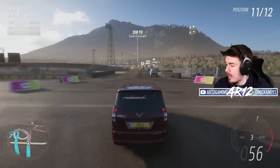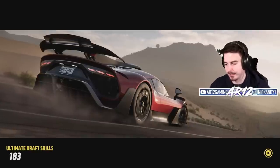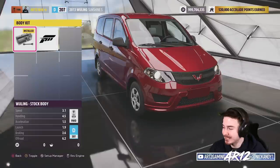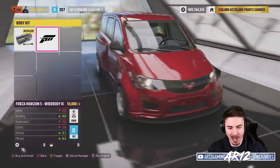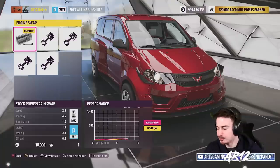I'm so happy with my Wuling Sunshine. I got so bored driving it that I needed to quit. Are you ready to see the greatest thing you've ever seen in a Forza game? The Wuling Sunshine has a body kit — did you know that you can wide body the Wuling Sunshine? That's what I'm talking about. That's the most stupid thing I've ever seen in my life. Isn't that what you dreamed to drive when you bought Forza Horizon 5?